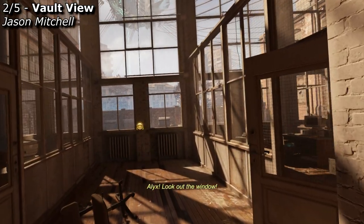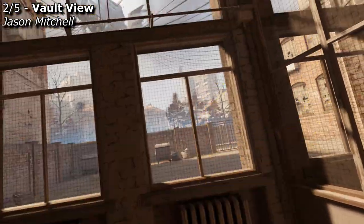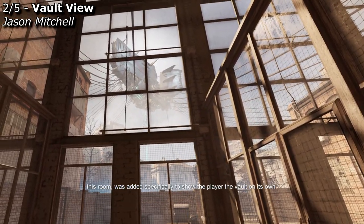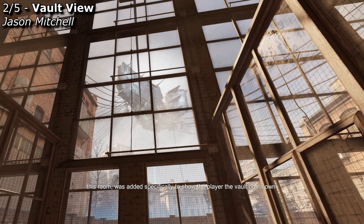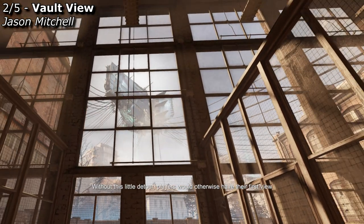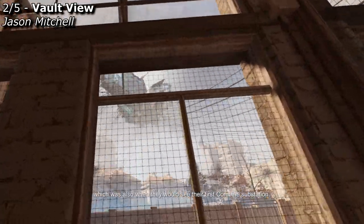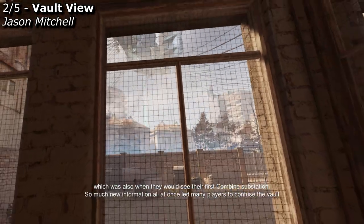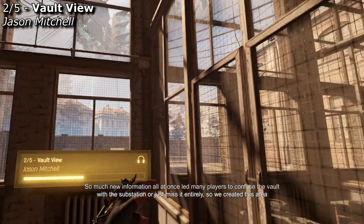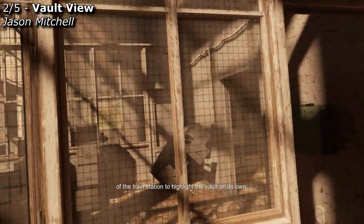This entire section of the map, from the start of the key card puzzle up to this room, was added specifically to show the player the vault on its own. Without this little detour, players would otherwise have their first view of the vault at the entrance to the Northern Star Hotel, which was also when they would see their first Combine substation. So much new information all at once led many players to confuse the vault with the substation, or just miss it entirely, so we created this area of the train station to highlight the vault on its own.